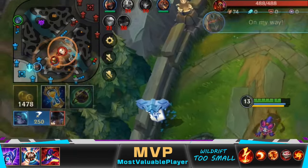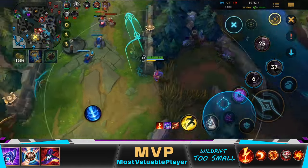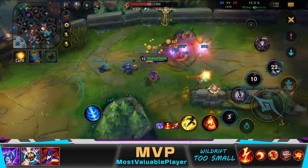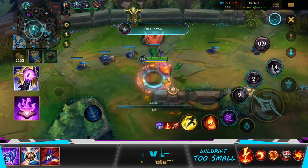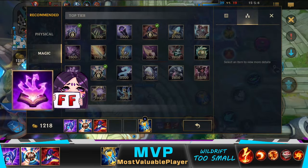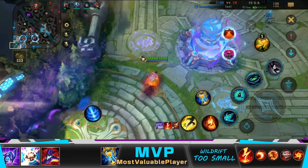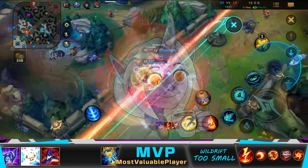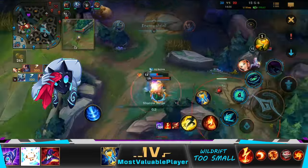I was thinking of going to help my team, but I figured it would be all over by the time I arrived, so it was better to just farm more waves and recall to spend my gold. Now I have finished my core items, so I was considering buying Rift Maker or Soul Stealer. I ended up buying Soul Stealer — which was the biggest mistake I made in this gameplay — because I needed magic penetration and true damage to kill Rammus. When I realized no one could kill Rammus, I sold it.